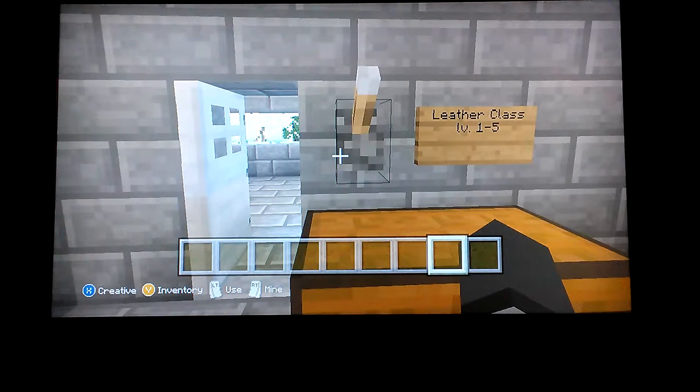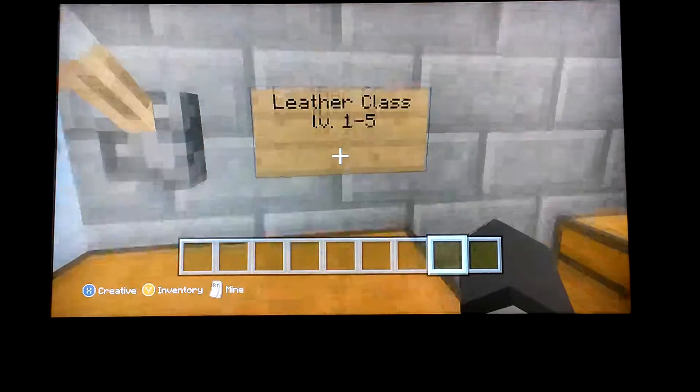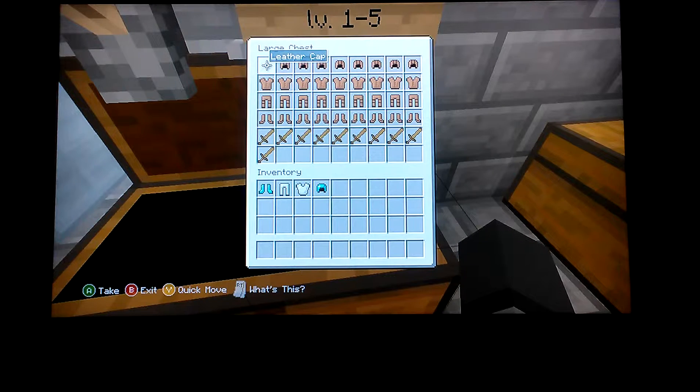First is the leather class. If you have experience of level one to five when you serve the army, you get the leather class — the full leather armor set including cap, tunic, pants, and boots, plus a leather sword. You wouldn't be able to get enchantments because it's a level-one sword and it'll break easily, lasting only about twelve uses.